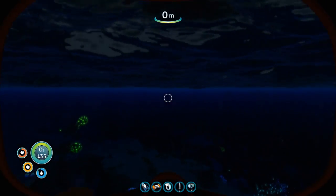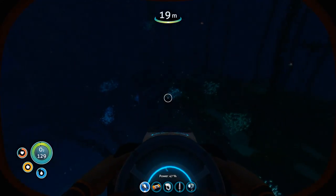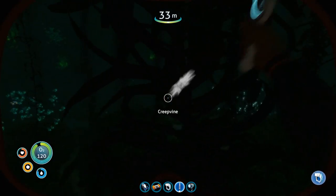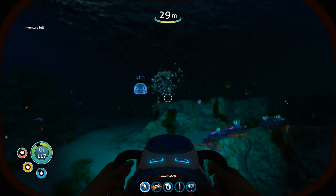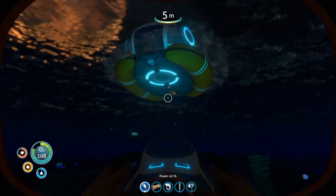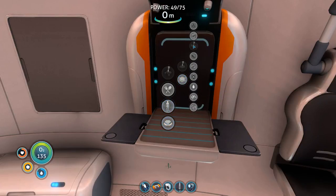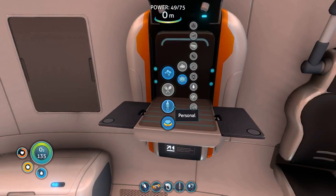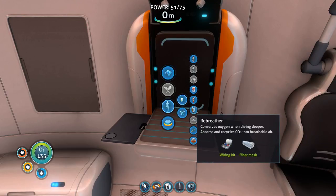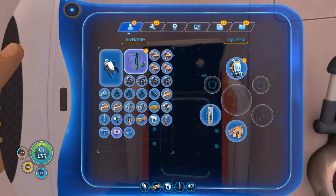Stabby stab stab stab stab! We only do the cool knife trick the first time and never again. Okay, making the fiber mesh. The rebreather makes you conserve oxygen slower when diving deeper. Done — it's on our head now. Instead of 135 seconds, look how slowly the oxygen goes down. We're recycling the air — super awesome and helpful later on.